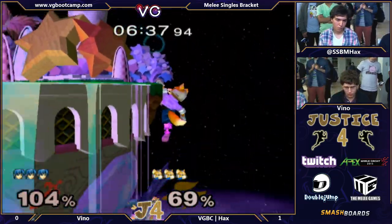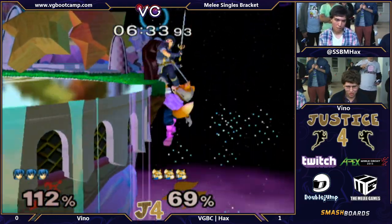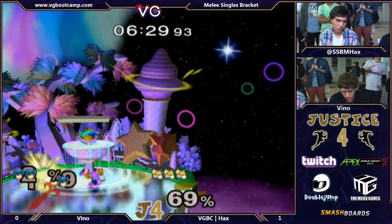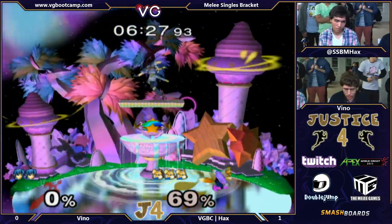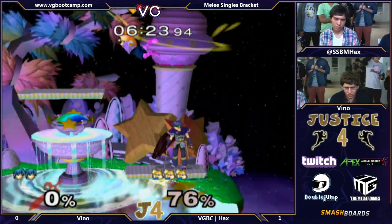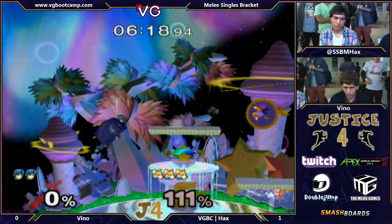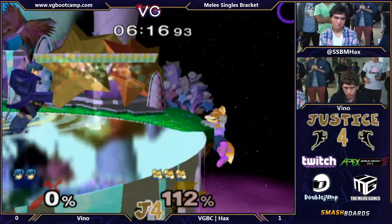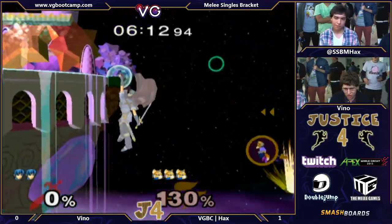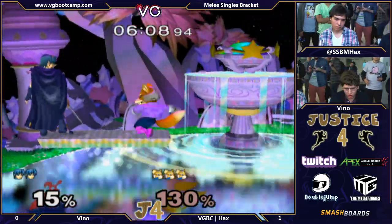That pressure was insane by Hax — backwards pressure. Nice, and a good up air. Hax at Super Saiyan percentage. I think Vino should try to DI to the left whenever he's getting in that situation. Nice tipper, but really far away. Good coverage right there with the back air. Nice angle.